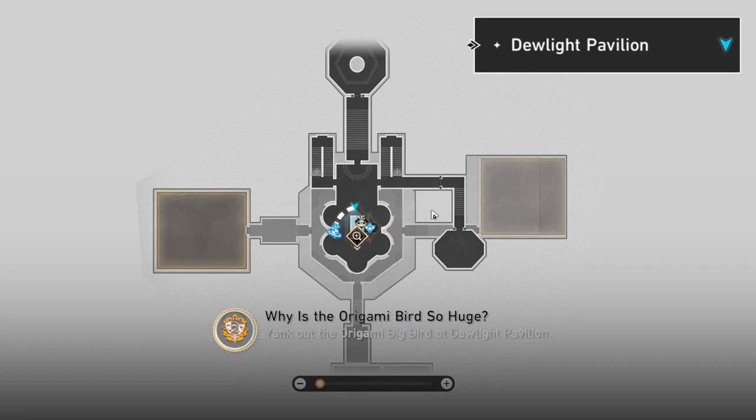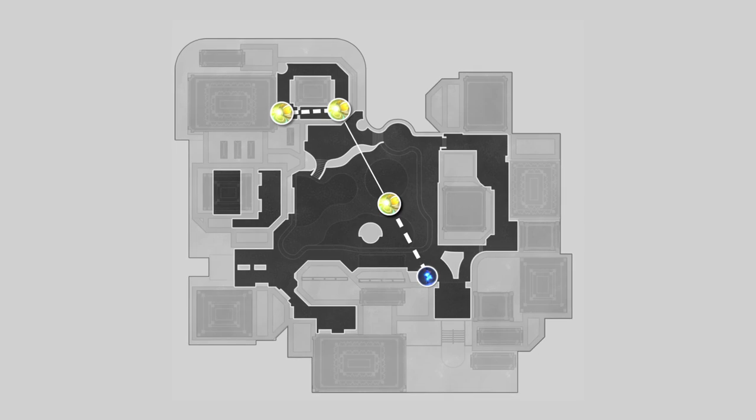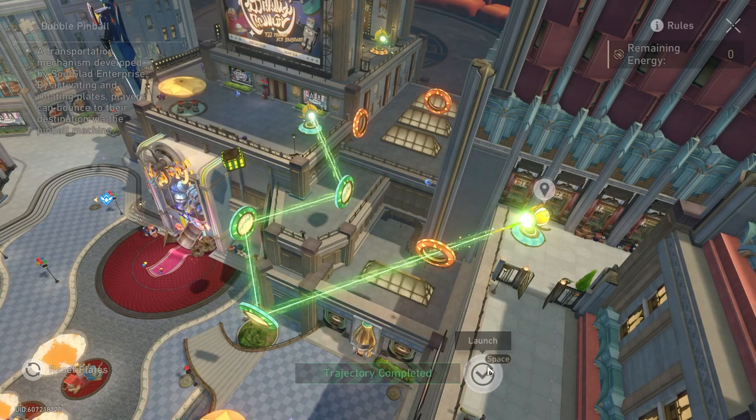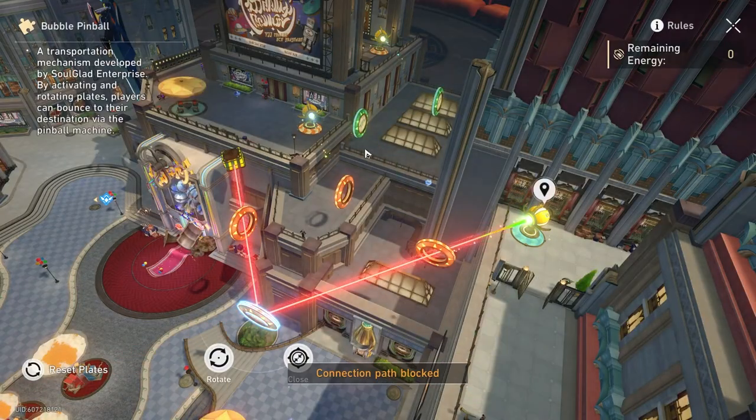Now teleport to the Dewlight Pavilion. You head to the miniature city and do the double cannon right here, and on the second one you redirect the path like this. Not gonna lie, I had some trouble with that — this took me way longer than it really should.